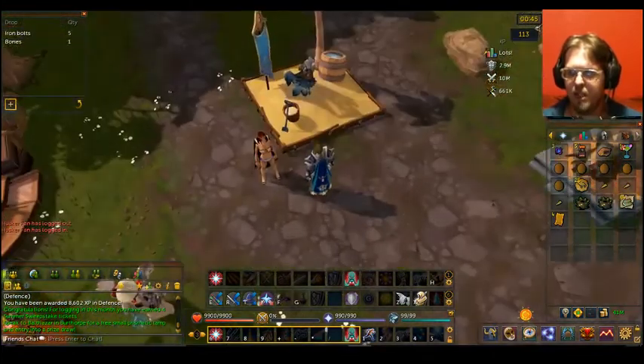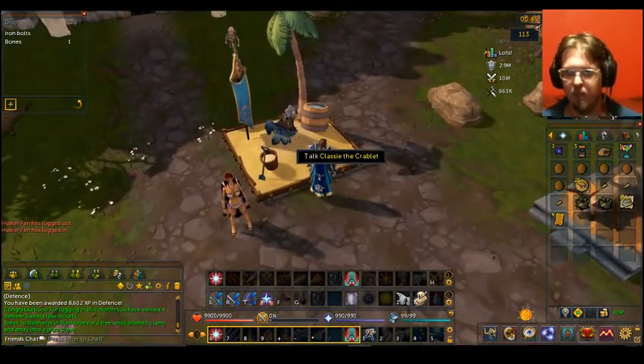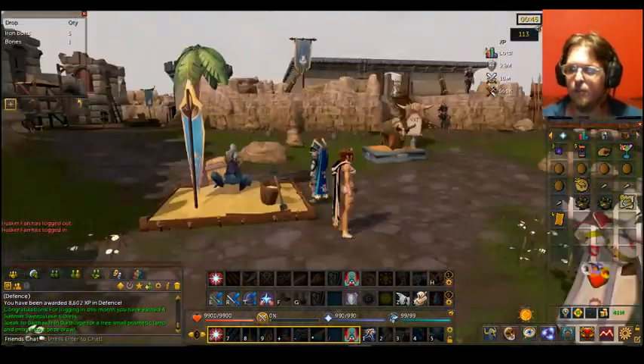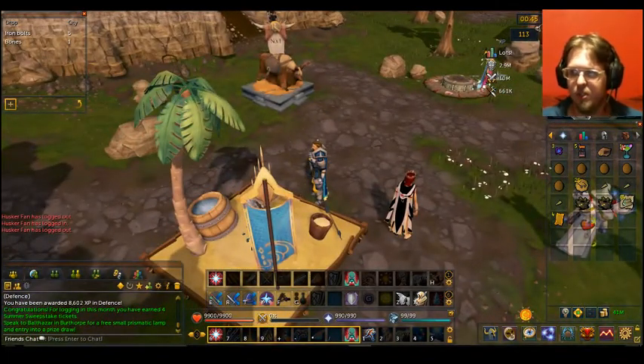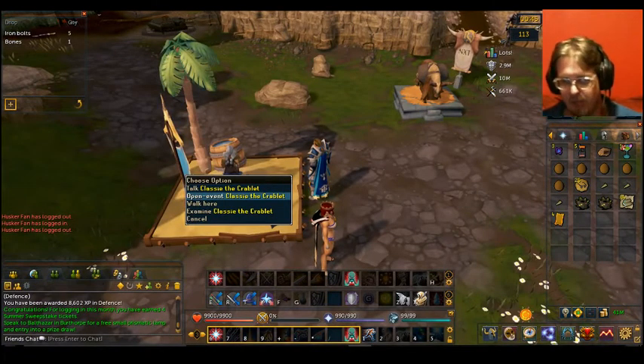They did say about releasing the Crystal Weapons soon — either next month or in October, I believe. So if you go to Burthorpe, the best bet is just via the Lodestone. You can go straight to the Lodestone, go a little bit west, and you have Classy the Crablet.